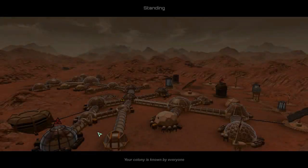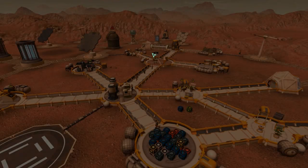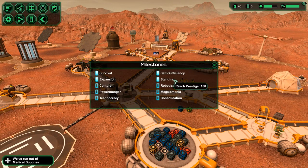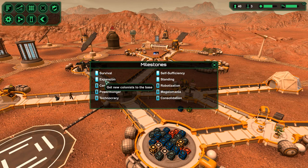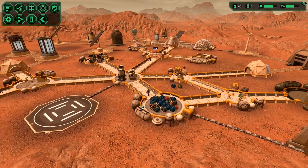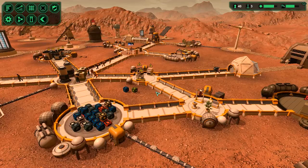Standing reached - we did a thing! Your colony is known by everyone. Yay! Okay, let's check out what that actually means. Prestige: 100. Population: 100. Alright, that's cool. That's good.